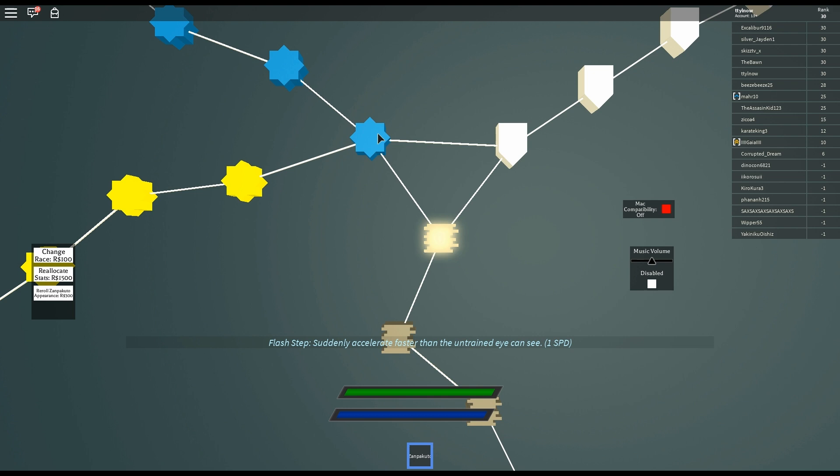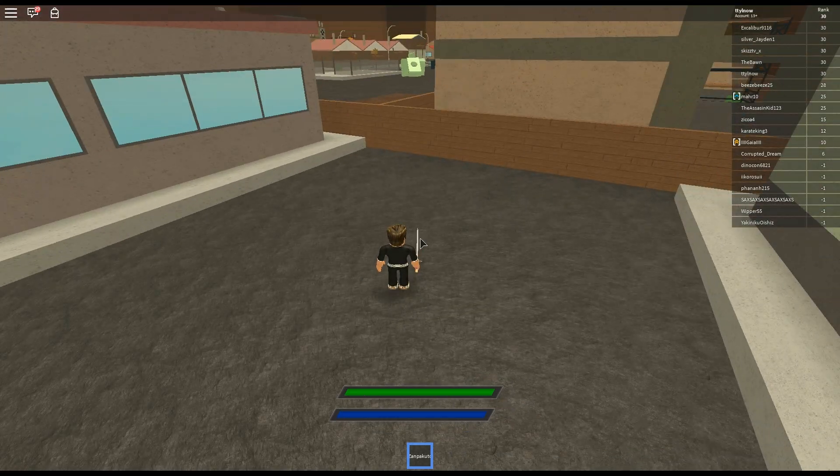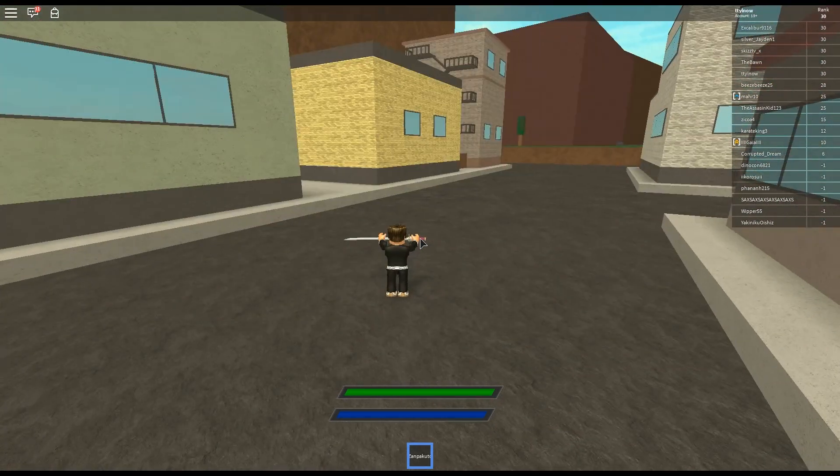Flash step was a bad first purchase — I think I should have bought the first keto move instead, because keto is very strong in this game. The only moves that can one-shot people are in the keto tree. Melee can't really one-shot, but if you're a good melee fighter you stand a fair chance as long as you can avoid the laser beam of death from keto. F is your block and it's very important.